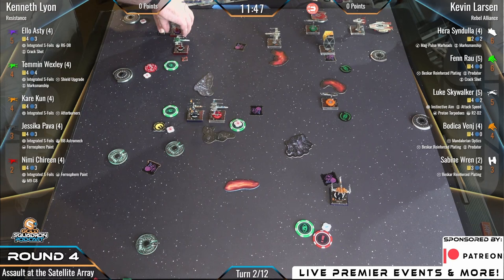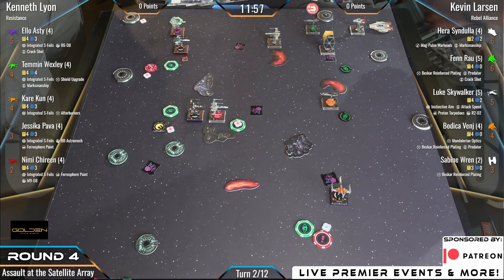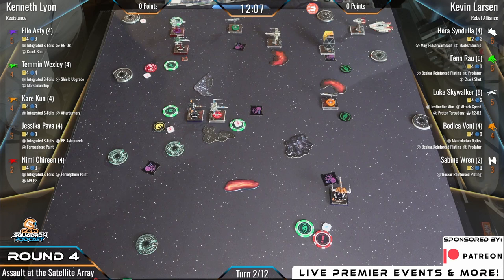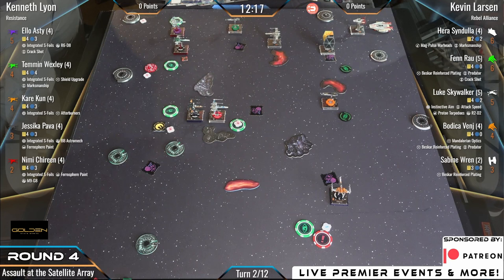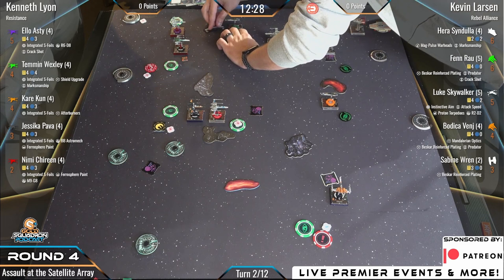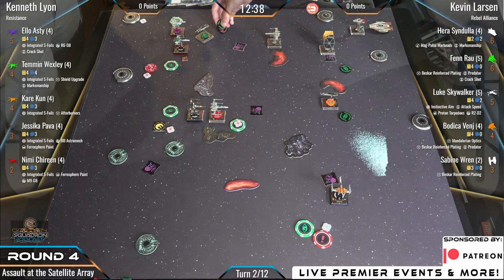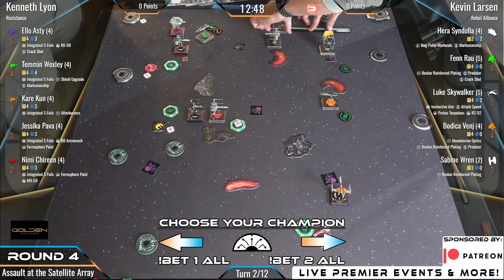We saw Kare Kun do the Afterburners barrel-boost and barrel-roll to claim focus, the objective, and set up a nice bullseye attack. The best part about T-70s closing their wings is that you still get your full attack if the defender is in their bullseye — these fancy maneuvers don't even penalize their attacks. Compare that to T-65s: if they want to do the integrated S-foil boost they reduce their primary attack value by one, though it doesn't reduce munitions attacks. T-70s just ignore the penalty if they're in bullseye.